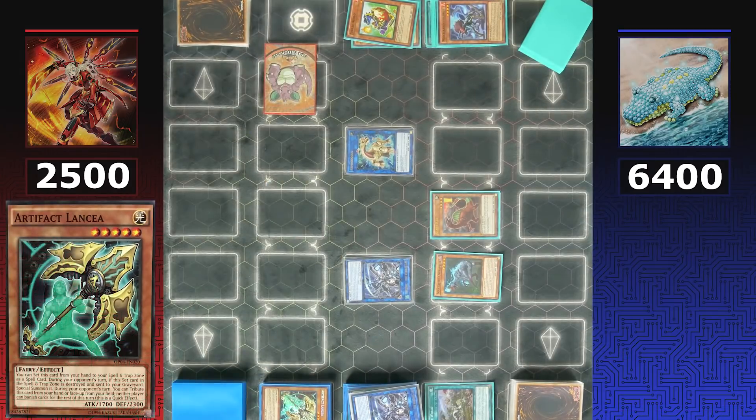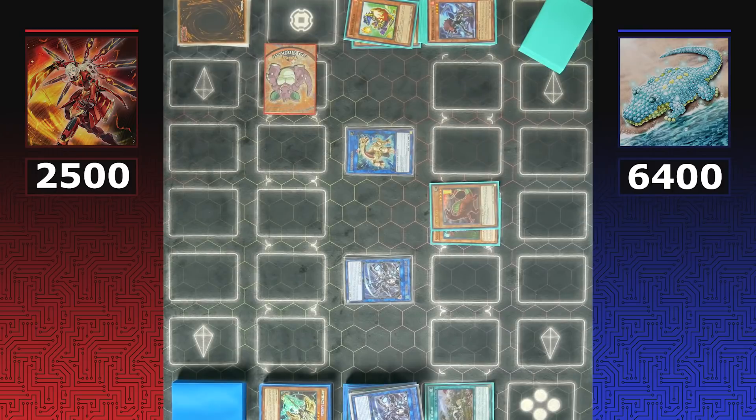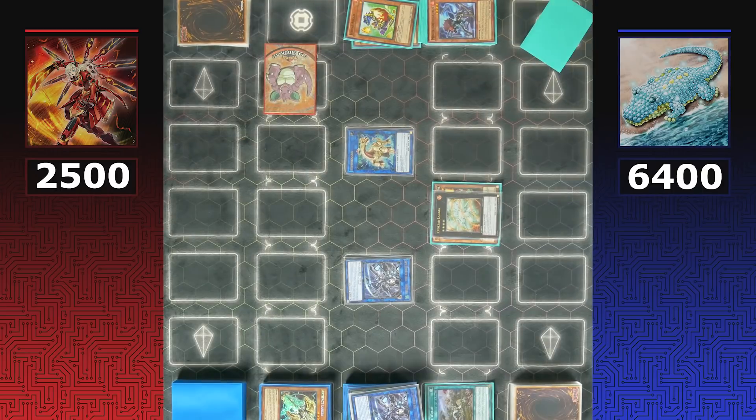Lethal Sagas and Miscellaneousaurus are used for a link summon of Reproductus. Sky Striker is not having it — they use Artifact Lancia's effect to tribute itself, preventing Dinos from banishing any cards on the field or graveyard. Dinos' plan is halted and they make do with remaining monsters, using Giant Rex and Soul Eating to Xyz summon Evil Sword Logia — gaining the ability to negate a spell, trap, or monster summon.